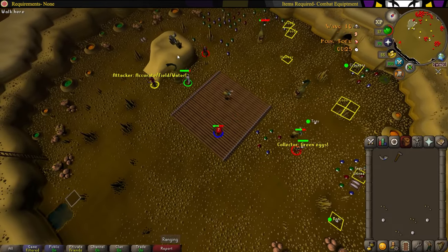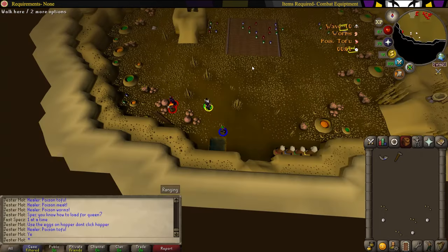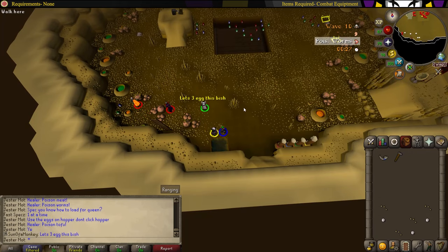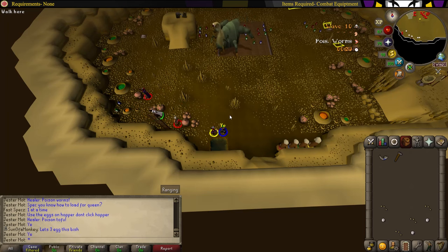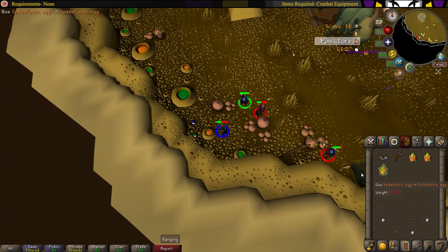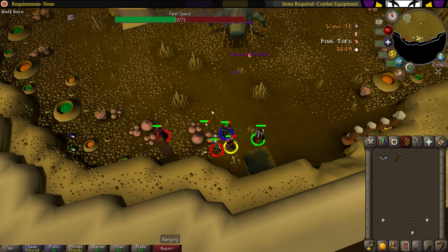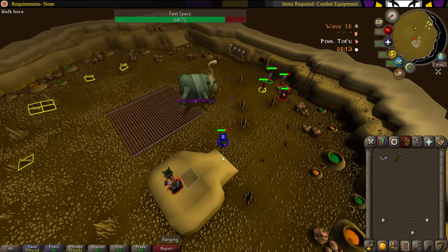Once you're done, head over to the healing pool or shoot the cannon to kill the rest of the healers. Once everything's dead, head over to the spring and wait for the queen to spawn. Once it does, stay near the spring so that you can be healed by your healer — it makes it a lot easier for them to heal you. Once you have the eggs, dunk them into the lava and then give them to your collector, then head over to the cannon and spam the omega egg.